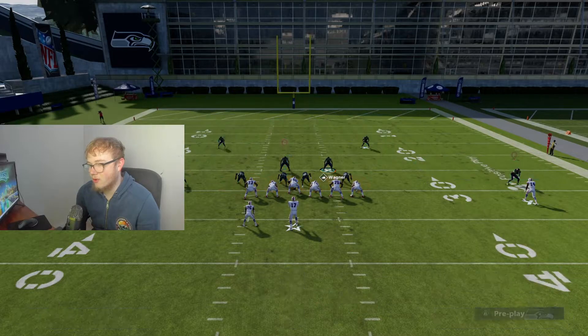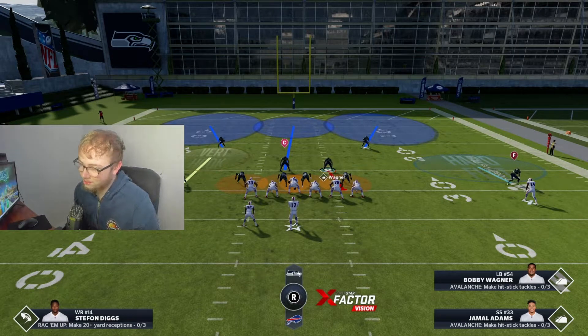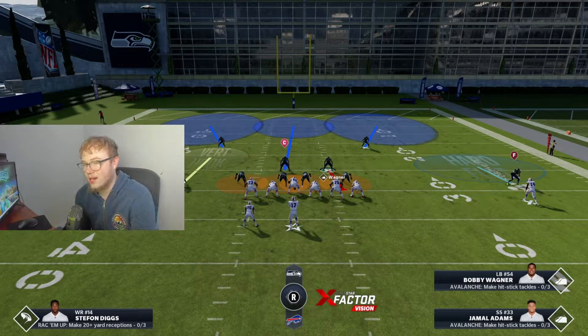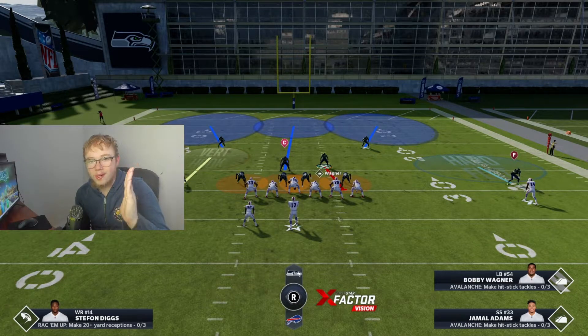The only thing we're doing is putting the entire D-line as a spy, and I'm going to put both corners on a hard flat so we have to play the sidelines. Now, the first thing with your user — you don't want to just hold the sprint button and run all over the place, because it's going to mess up your change of direction. You want to move around normally without holding turbo, and then when you want to go in one direction — say you want to sprint all the way right, left, or back — that's when you hold the turbo button.